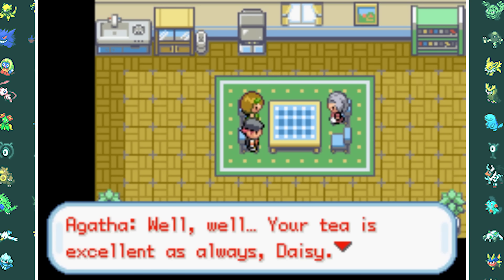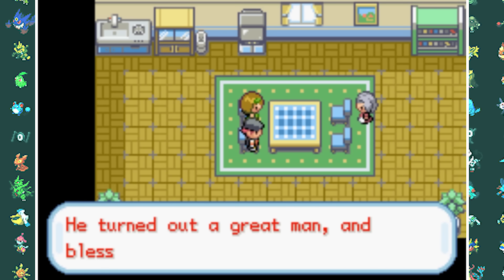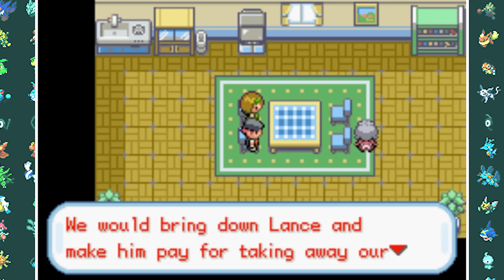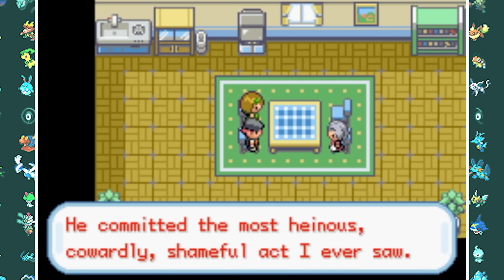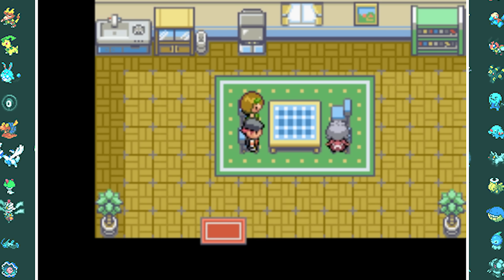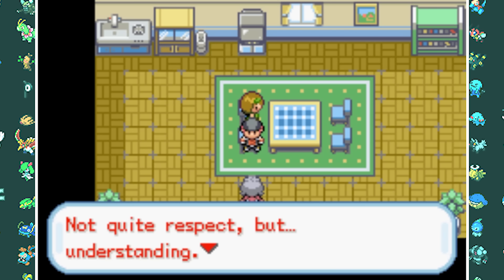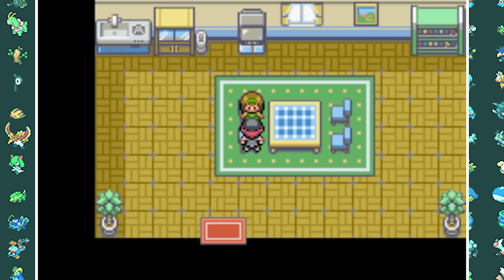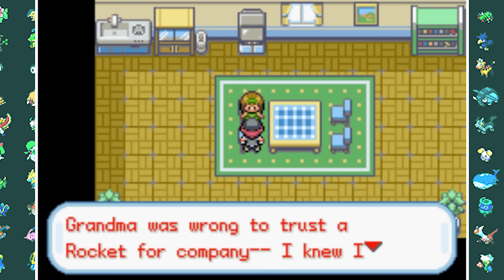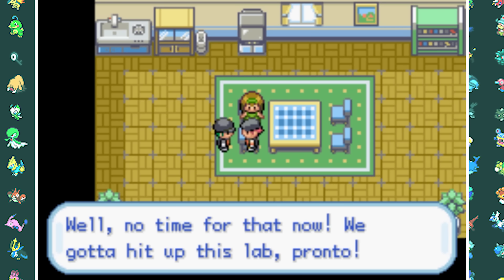Inside, Agatha tells us she's the grandmother of Blue and Daisy. The father of Blue and Daisy died in an accident — it was the war's fault and Lance's fault. She and Oak had promised to avenge her son and his wife, but when it came down to it Oak surrendered, which is why she's so mad at him — he left them in the dust. She apologizes to her daughter for bringing it up, then leaves. Ronnie comes in and tells us to leave the tea party and go to Professor Oak's lab.